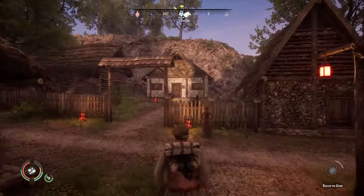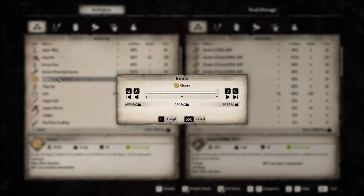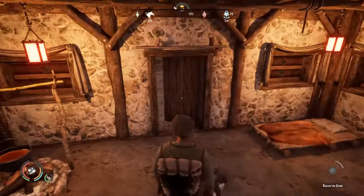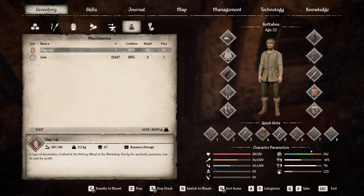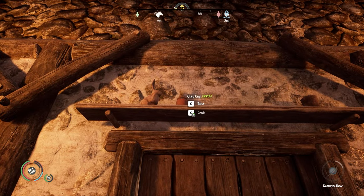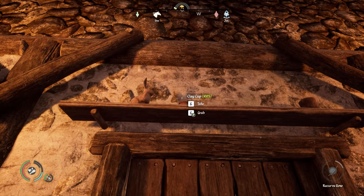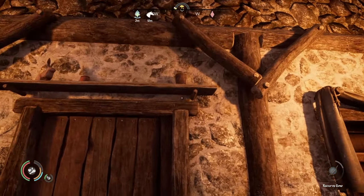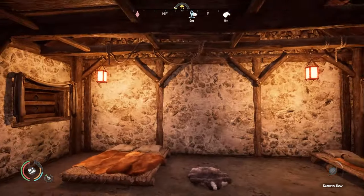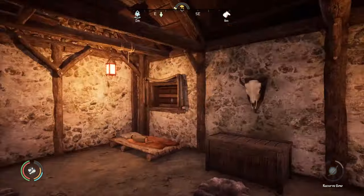Oh god, that looks even more hideous from a distance. I've got that clay cup in my inventory — I don't remember where I got it, but let's add it to the shelf. There we go — that's a much smaller cup than the wooden cup I have over there, weird. A comment: 'It does definitely make the interior look much brighter.' I will definitely give you that — I still think it's ugly but it does make it look a lot brighter in here. Neat.